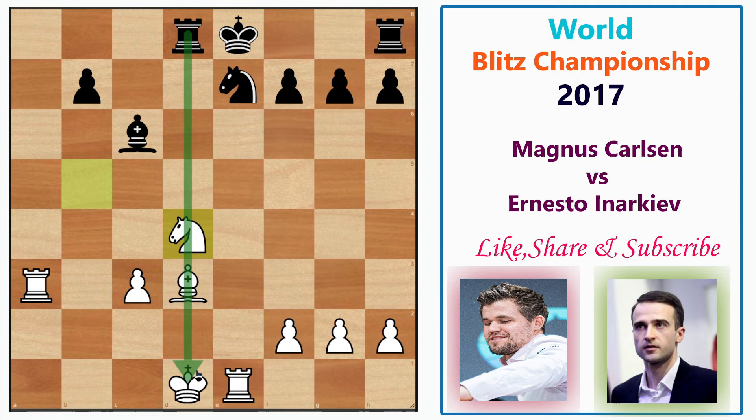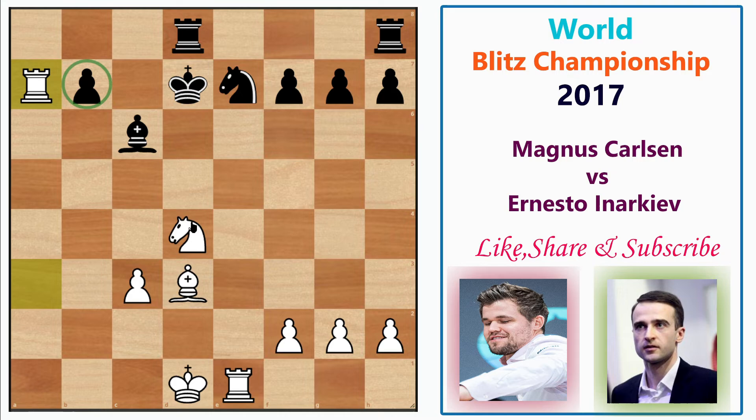After Ba3, Inerkeyov plays Bxa3, and now Rxa3 is coming. After this, he plays Rd8 pinning the bishop. Then comes Nd4, blocking the pin while also putting pressure on the c6 bishop. After this move he plays Kd7, and Magnus plays Ra7 — now the pawn is pinned and White can take the c6 bishop whenever needed.